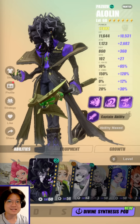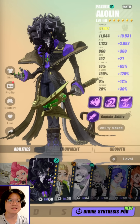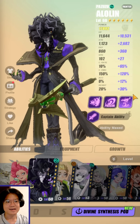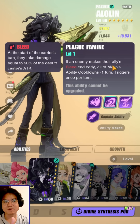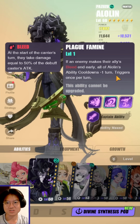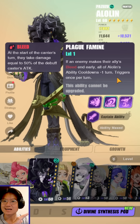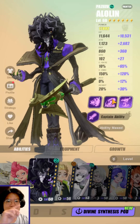Alolin is everything that Javid was supposed to be and more. Alolin is actually much better for the current Soaring Goat Celestial Anomaly than Javid will ever be. And this is something that I just happened to discover because of his passive. If an enemy makes their allies bleed and early, all of Alolin's ability cooldowns minus one turn triggers once per turn. This, in itself, is insanely good for Celestial Anomaly, which makes him probably one of the best DPS for Soaring Goat.